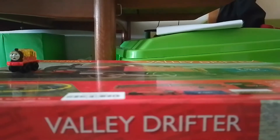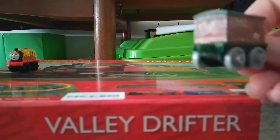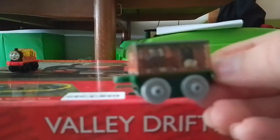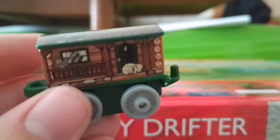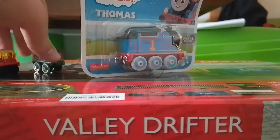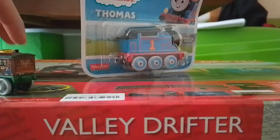And the next pack is... Cabin... and Annie or Clarabel. Now, I do prefer the classic coaches, but I have to say it's got really good details. I will find out what coach this is soon. So now I've gotten the two minis open: Cabin Annie or Clarabel, and Slime James.